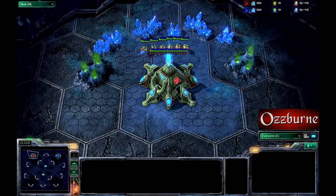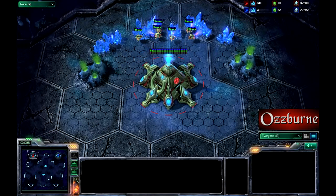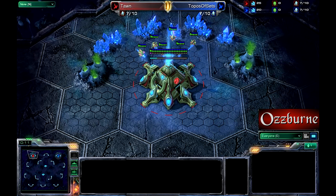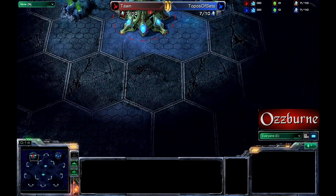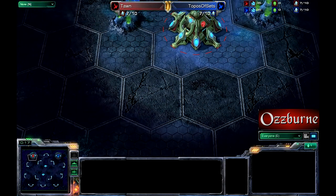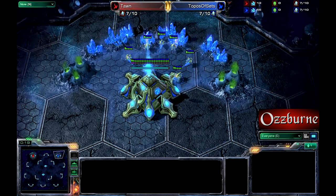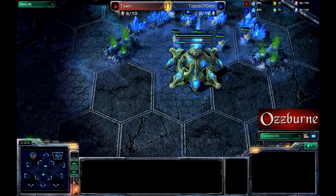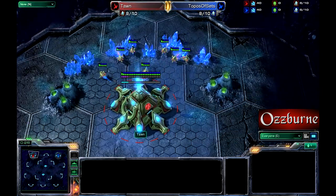Hello, and welcome to my second cast for DGGamer.com forums. This is a Silver League play between Tawn, who's the red Protoss on the northwest side, and on the northeast we have Topos of Sets — I'm going to be calling him Sets. He is blue, and he is Protoss as well. So PvP — love those mirror matchups.